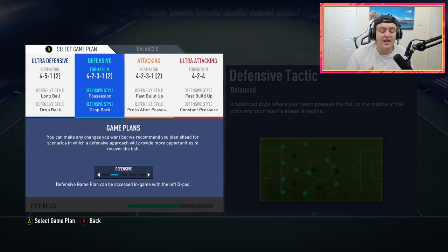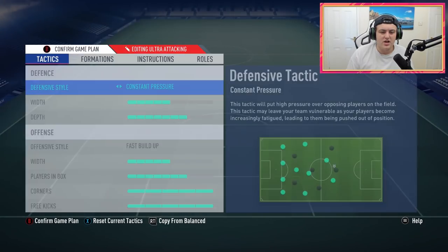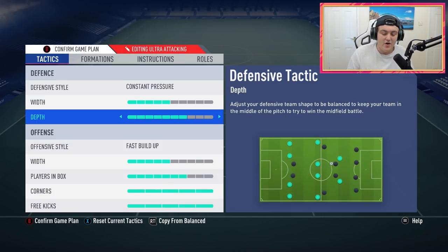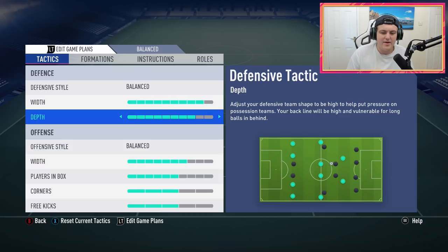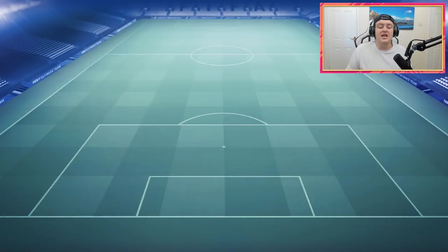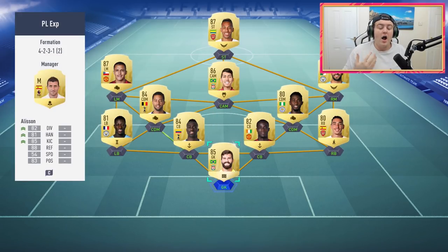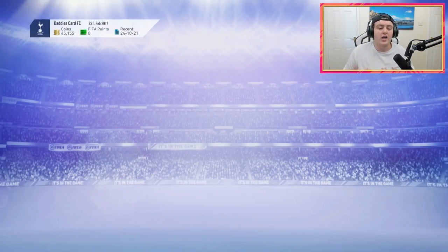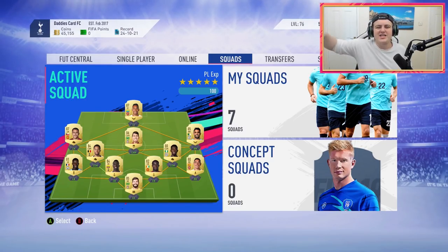For defensive and attacking, I haven't set anything yet, but I'm going to change the formation at some point. For ultra attacking, it's a 4-2-4 formation with Firmino up top alongside Aubameyang. I haven't had to use it yet, but that's what it would look like. I may turn down the depth a little, but since it's working I might keep it as is. That is what the team and tactics look like — it's been getting me win after win in Division Rivals. Hopefully you enjoy and have success in Division Rivals. Let me know how it works out for you down below. Thank you for watching!